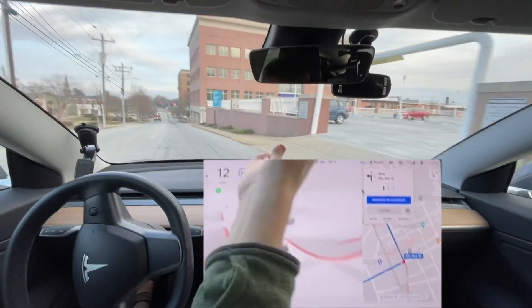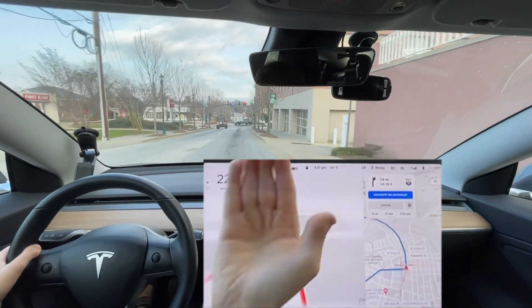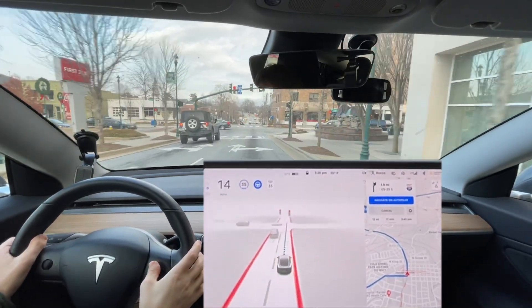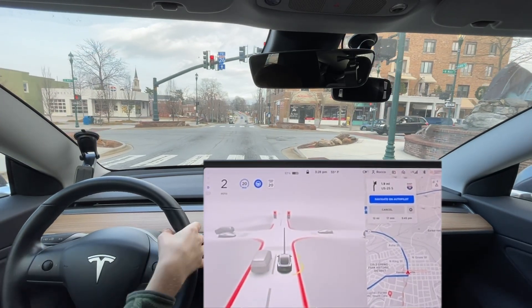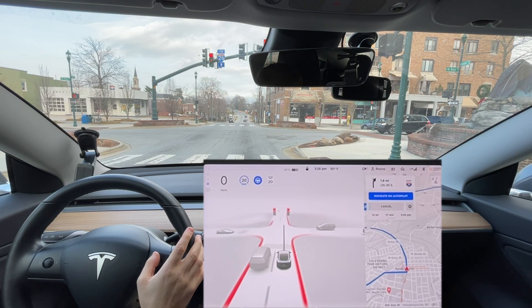Let's see if it can read the speed limit sign. A very clear 20 mile-per-hour sign and it does not change. It changes here because of map data — eventually it does it, but only because of map data. It doesn't read that speed limit sign. I have at least three or four areas where it does not read speed limit signs. I don't know why.